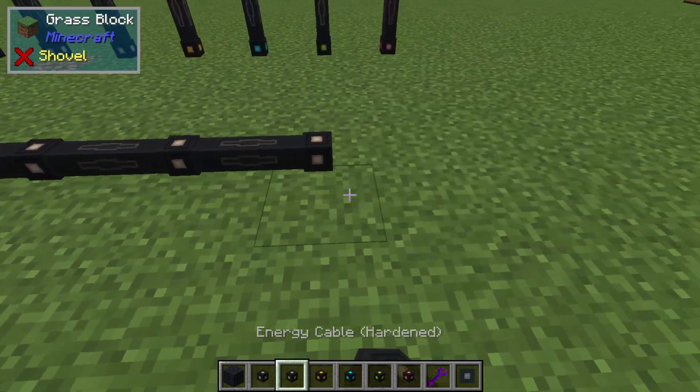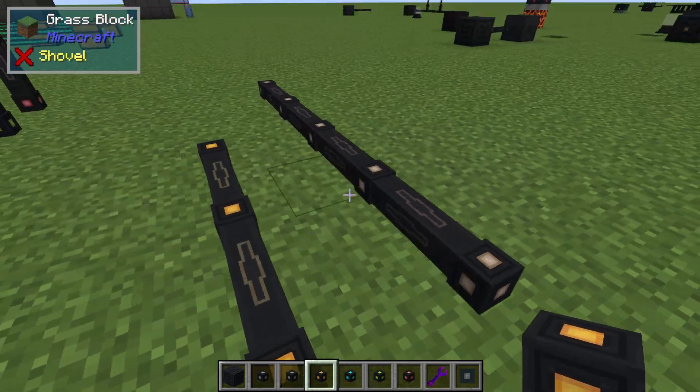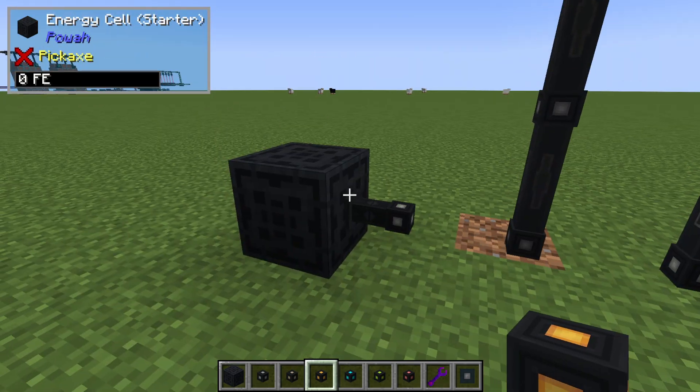These can be placed like this, connecting together to transport energy. Different cable tiers are not going to connect to each other, which can be a good or a bad thing depending on the situation you are in.